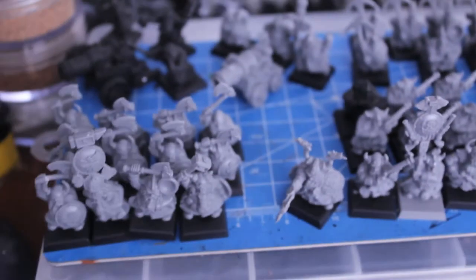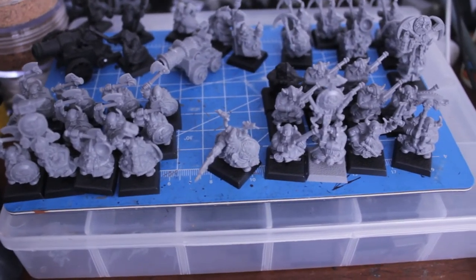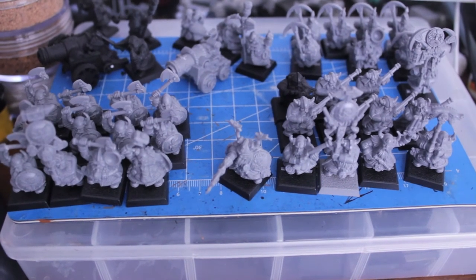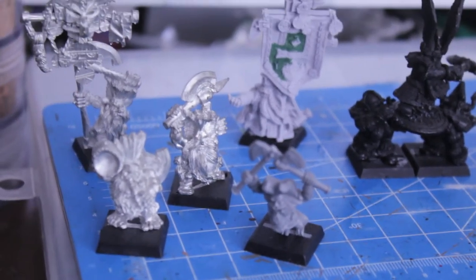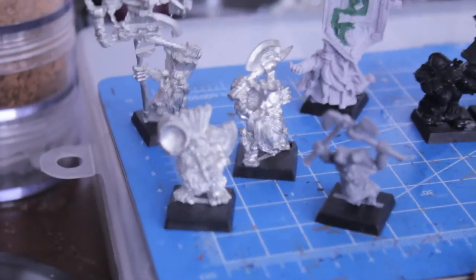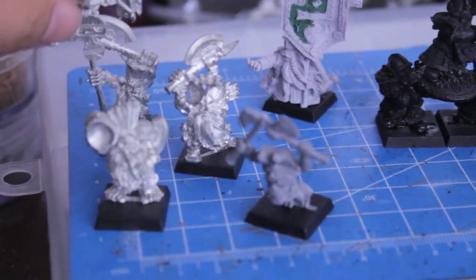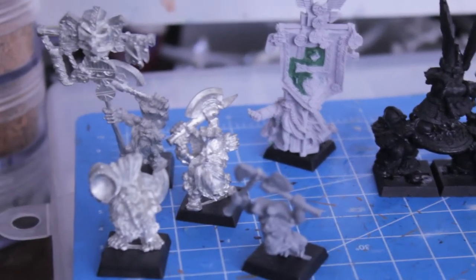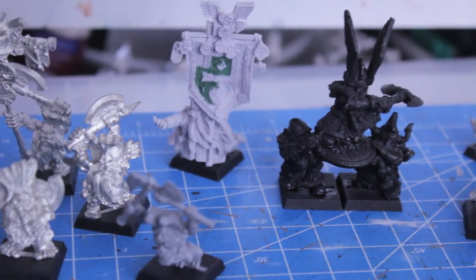I've also got a couple more things for my PDA project dwarfs. The A is for awesome, or accelerated — or absolutely freaking crazy that I'm doing another of these projects in a shorter amount of time. Here's the last round: I've got the plastic dwarf troll slayer from the Battle for Skull Pass box set, and three metal slayer command unit models with a really top-heavy standard — I have to figure out how to counterweight it so it balances. I don't have a slayer unit yet but I might be getting one soon, maybe Avatars of War plastic box set to add some slayer goodies to this army.